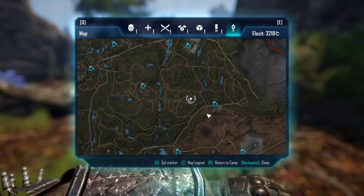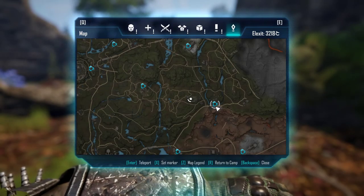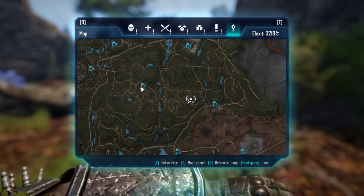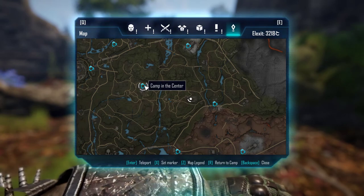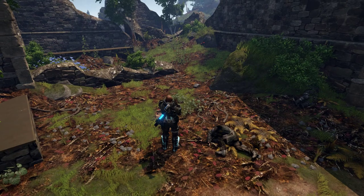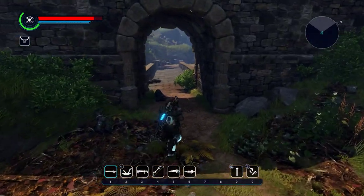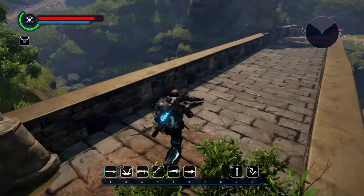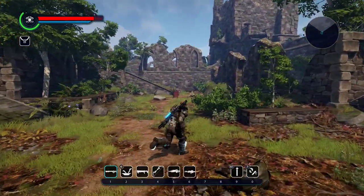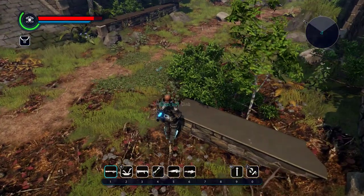Hello, Mir here with the next legendary weapon location. We are near the Tavar mountains teleporter, close to the camping center. There are old castle ruins here with a few enemies. Once you clear them out, there is a weapon under here.